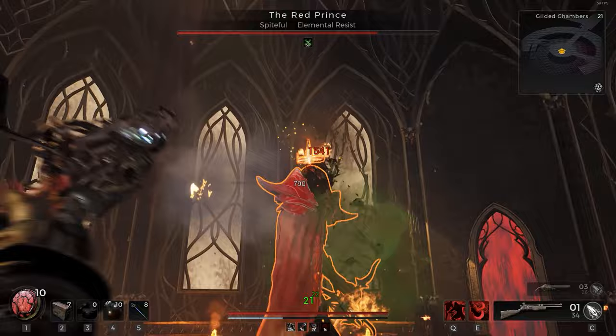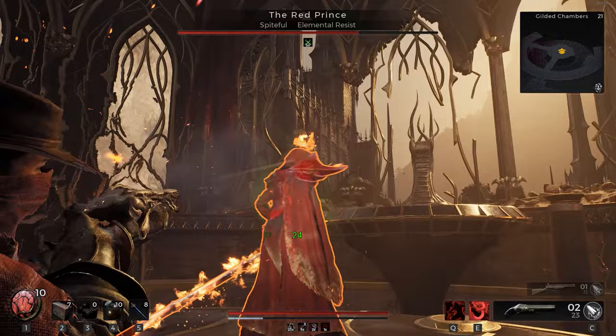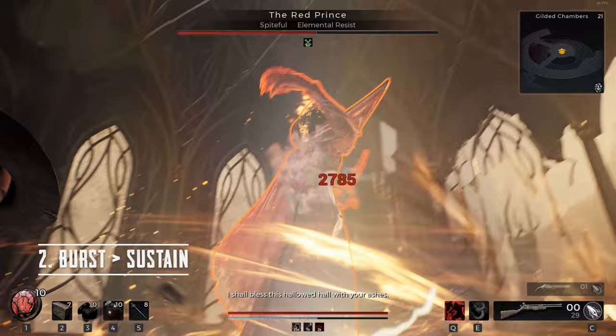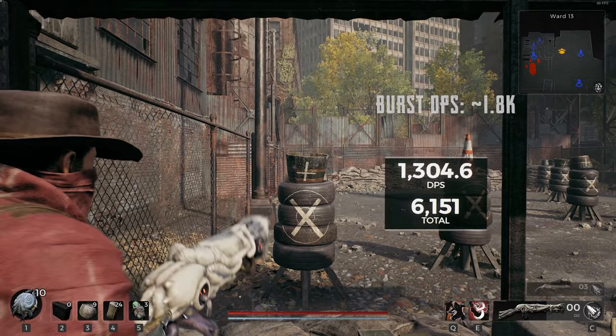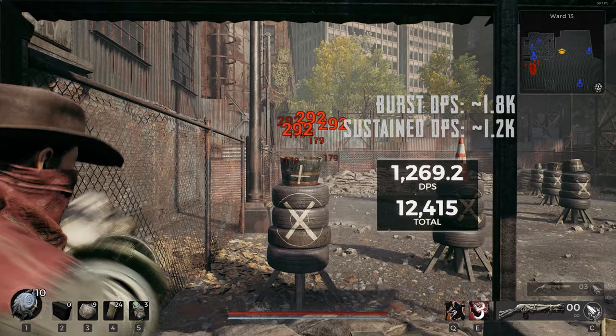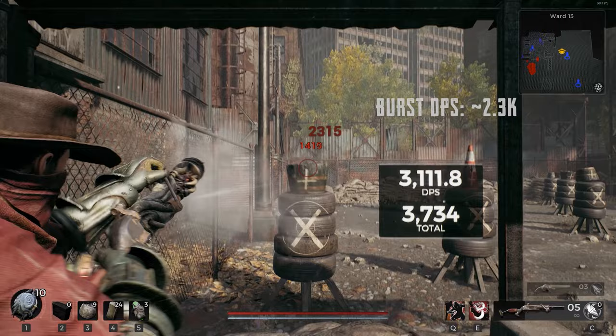What I love about swap builds is they're not really about stacking damage buff after damage buff. Instead they're all built around one very simple principle: Burst DPS is higher than Sustained DPS. Burst DPS is the damage per second you're getting while you're dumping your mag, whereas Sustained DPS includes your reload times as well. Your Sustained DPS is always lower because your reload time is cutting into your shooting time and slowing down all your damage.